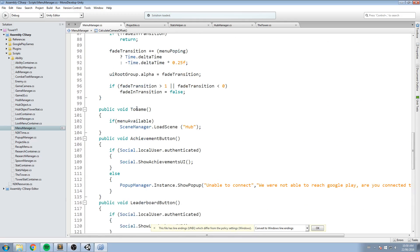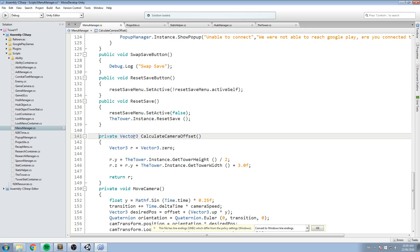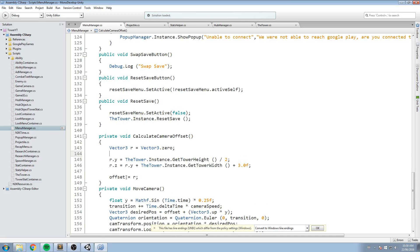We have the function calculateCameraOffset — that's what we need to call again. I'll refactor it slightly: instead of returning a Vector3, it's going to return void, and we'll set offset directly inside the function. We'll also turn it into a public function so we can call it from outside.